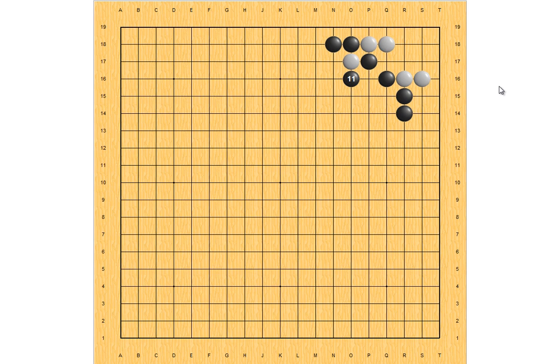So black can play this — or better yet, black can play this, because now white cannot kill this stone because of this black stone here. White doesn't want to play this, because it helps black to get a very good shape on the outside. And this is the correct play.